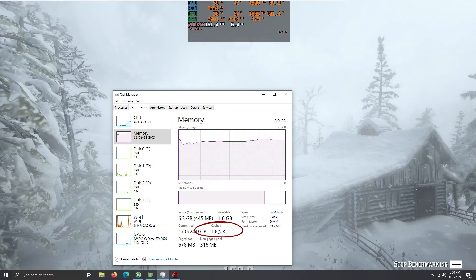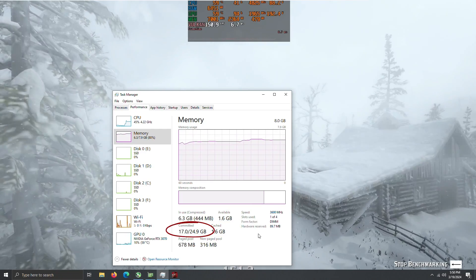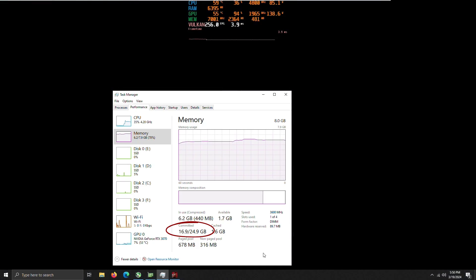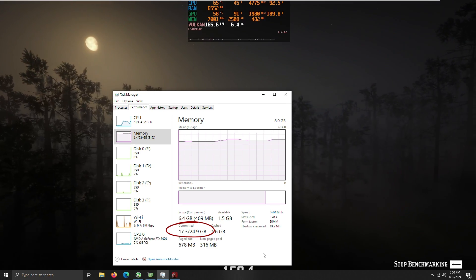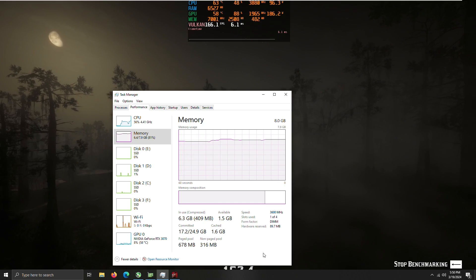What is happening in the games is that the memory difference between what is being used and the total is just cached memory. On top of that, we can see Windows is using 17GB out of 25, meaning Windows is using the hard drives as extra RAM in order to be able to run the game. This will affect performance because an SSD is a lot slower than regular memory, but at least it can work like this, and if it is not a really demanding task, it won't crash.